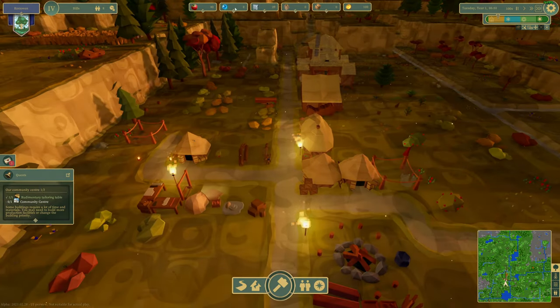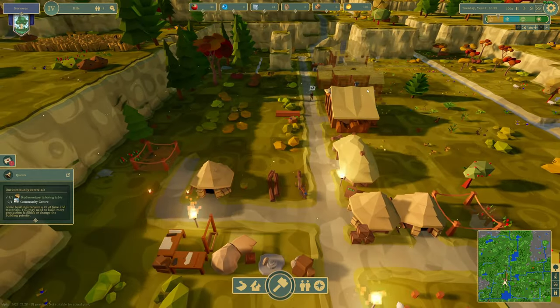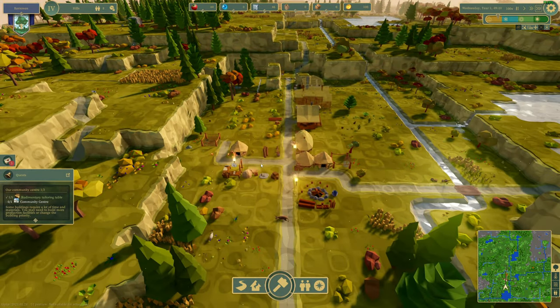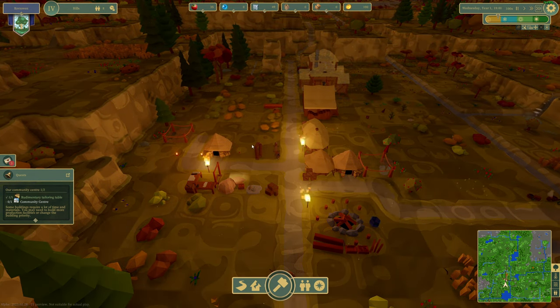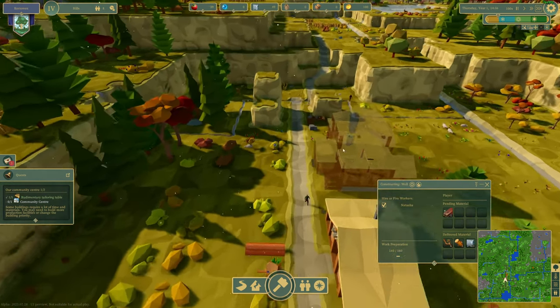Now we got planks going — we're going to get the well up and solve our water issue. All problems shall be solved. Then we need rough rags. Once we get the rags going, we'll get the community center up. I'm starting to see why times 100 is necessary — this game is long. We're about to hit winter.